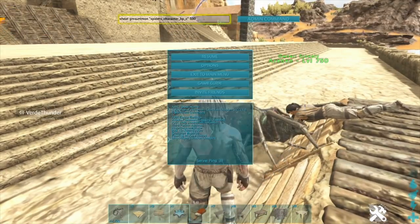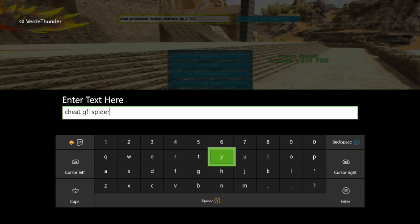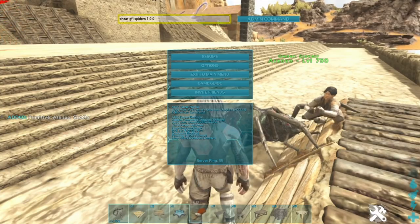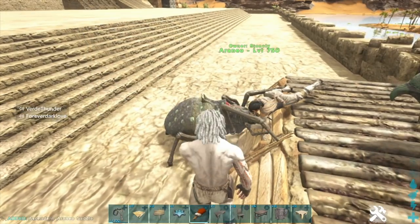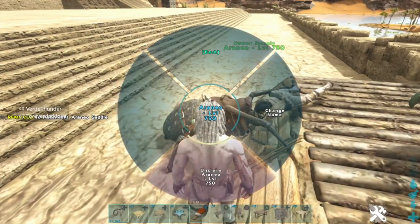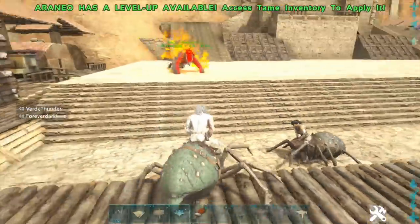That command also makes them follow you, so make sure you whistle stop. The saddle command is: cheat GFI SpiderS 1 0 0 — this gives you a primitive spider saddle. If you want an ascendant spider saddle, change that first zero to 100. We'll equip the ascendant one and then I'll unclaim it for my buddy to ride.